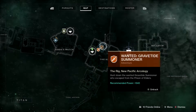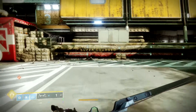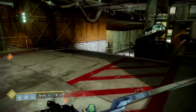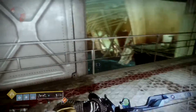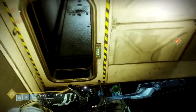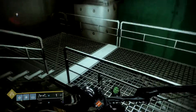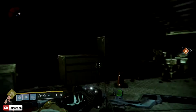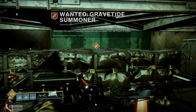Getting straight into the video. This week's Gravitide Summoner Spider's Wanted Bounty is actually on Titan — good old Titan, the water place. This one is the Gravitide Summoner, so it has been done before, but it's virtually the same as it was before, although it is in a little bit of a different area.